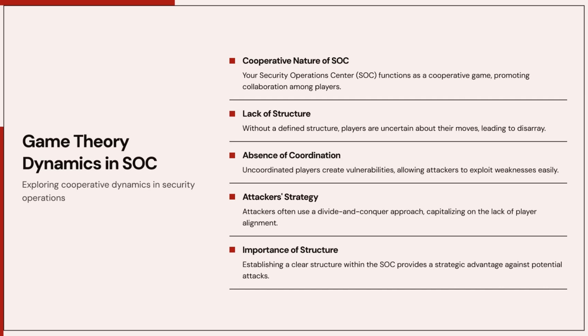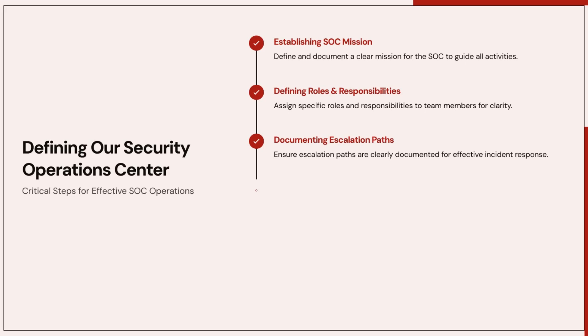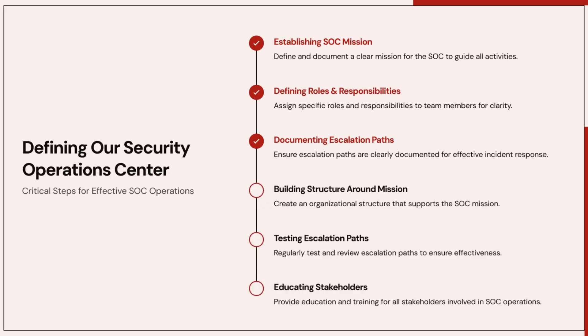If you don't structure your SOC around the mission, response times slow down, team morale drops, critical incidents fall through the cracks, and leadership loses trust in the SOC. You can have the best tech stack, but without structure, your SOC will collapse under its own weight. Ask yourself: does our SOC have a clear mission statement? Are team roles and responsibilities defined? Are escalation paths clear? If you're unsure about any of these, you don't have a structured SOC — you have a collection of people doing their best without a playbook.